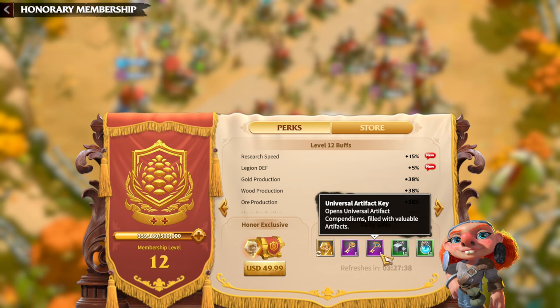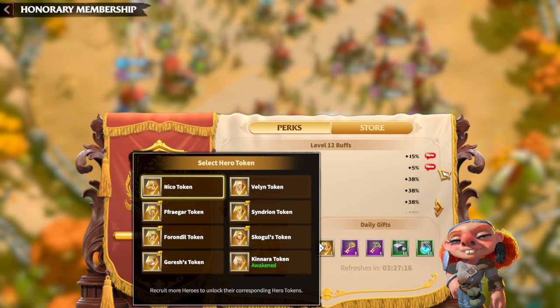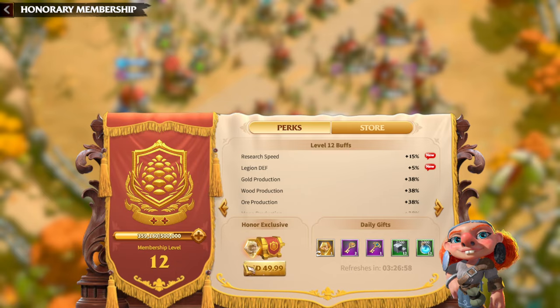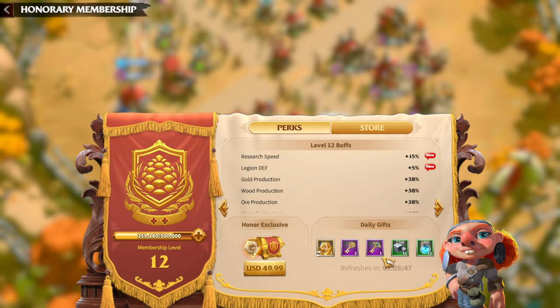In terms of daily gifts from the VIP shop, I think having a universal artifact key is really crucial — one per day, especially for a free-to-play player, because artifacts are the hardest item to get in this game. Of course, having one legendary hero from the daily gifts is also valuable. So far I have Niko, because I was finally able to awaken my main hero Ginnara, and I want both Niko and Ginnara awakened. I'm thinking that when the new archer heroes come out after season's end, maybe I'll pick the newest legendary hero for the VIP daily gifts. That's all about the VIP shop, which is one of the most crucial aspects of the game — having this free stuff is really important if you are a free-to-play player.